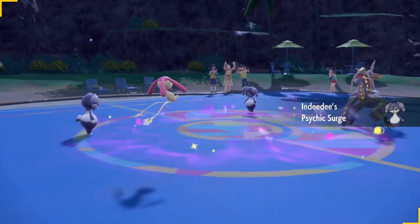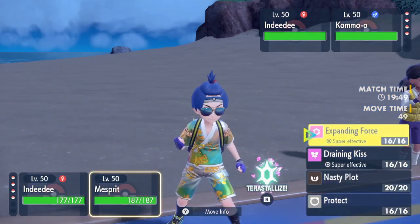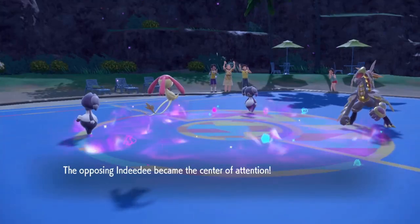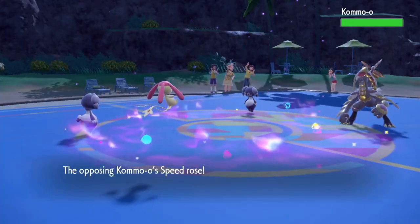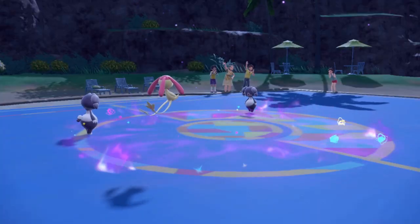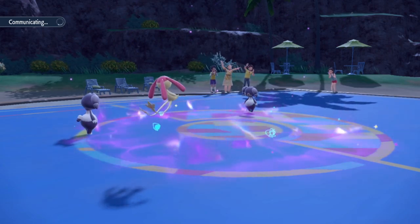He actually leads Indeedee and Kommo-o. Does he have Trick Room on his own Indeedee? I'm going for Trick Room and then just start throwing out Expanding Force. He's going Kommo-o with Dragon Dance - that's actually not too bad because I have Trick Room. I also have Dazzling Gleam on the Indeedee. It's weird with Expanding Force though - it's a double target move but it only lets you select one opponent, which is really confusing. I think that might be a bug.